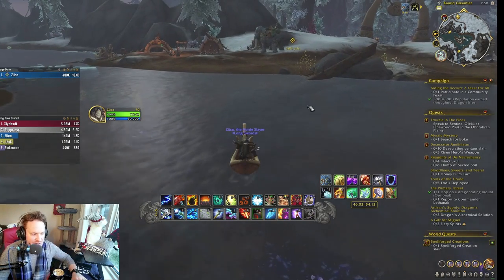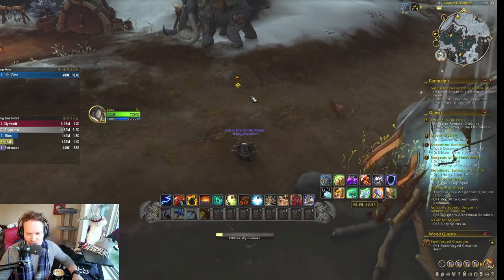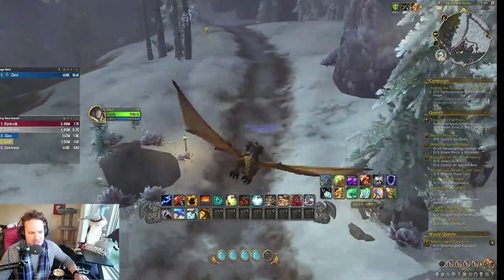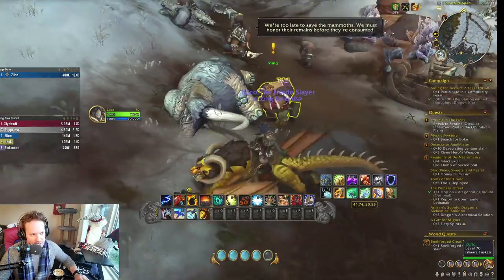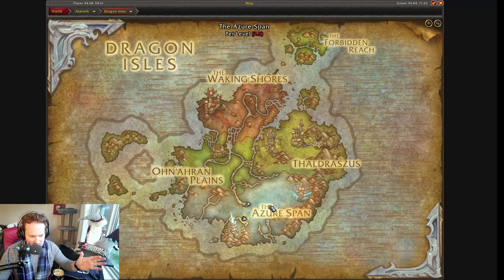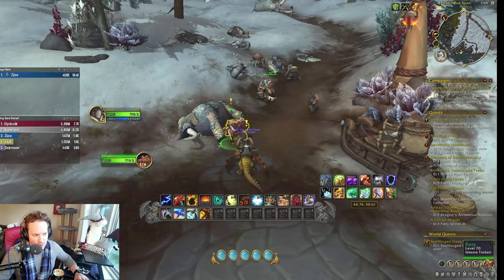I'm going to show you how to get it today. I'm going to start off this journey with my shaman and then switch to my priest who actually did the full quest line. Right now I'm going to show you where this quest chain begins. I flew over - it's right here. This quest chain revolves around a guy named Rarik. This is where the quest line starts. It's in the Azure Span - the coordinates are roughly 45 by 49. You can see that in the top right-hand corner.